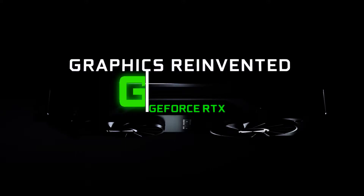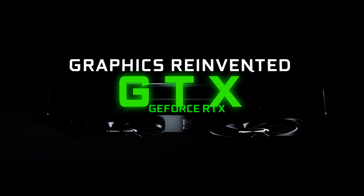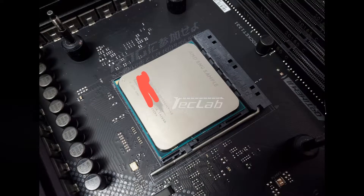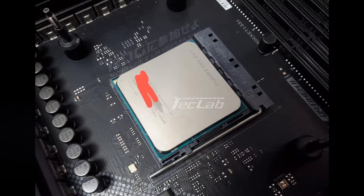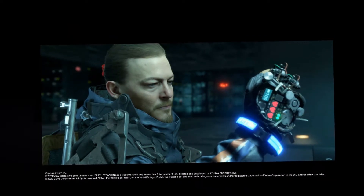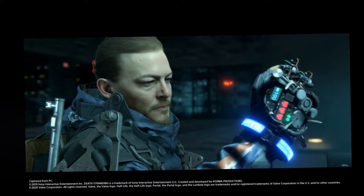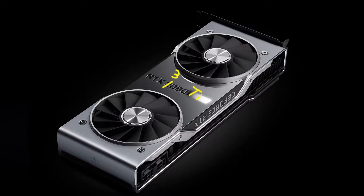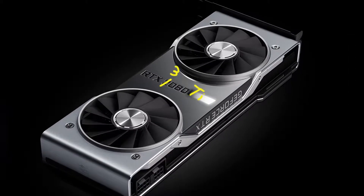Hello and welcome to Glitch Tech X. Time for another news video. This just in: the AMD Ryzen 7 4700GE benchmarks have surfaced, the Nvidia GeForce RTX GPUs get a performance boost in Death Stranding, and the Asus GeForce RTX 3080 Ti card has been pictured.